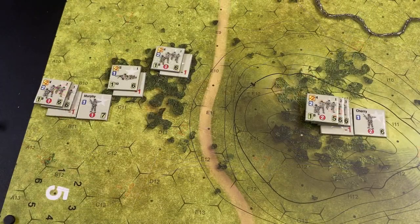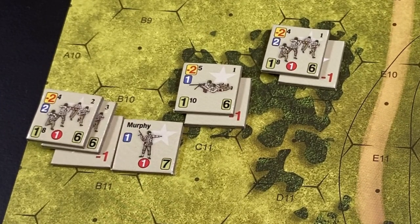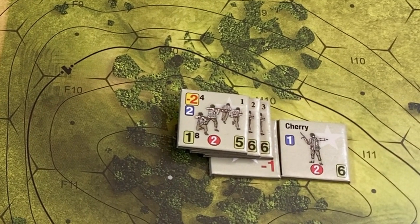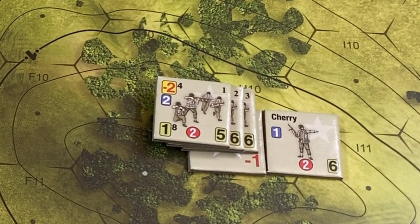The Americans have two platoons. Platoon number one is under Lieutenant Murphy with three squads and one machine gun section. Platoon number two is under Lieutenant Cherry on top of a hill with three squads. All American units start concealed.